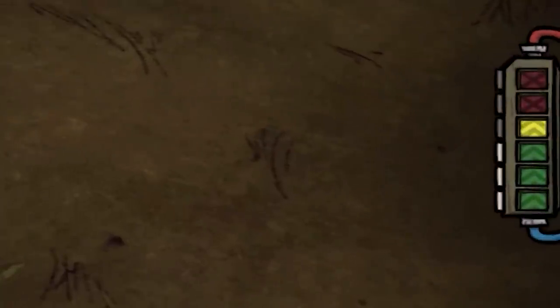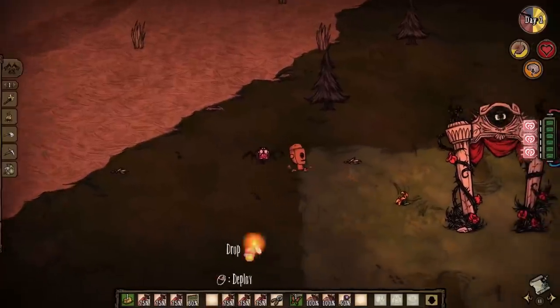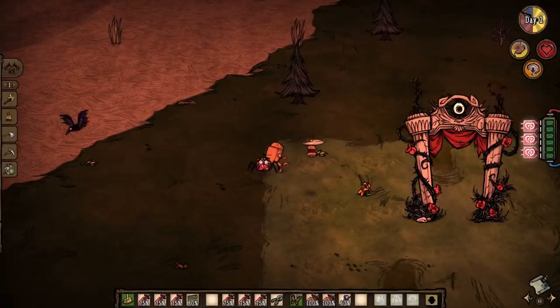The new stuff includes an entire meter at the side, in which you can plug in various light bulbs to make yourself stronger. These bulbs will only work once your meter is charged, and they will also work as long as your meter is charged. The only way to lose charge is to either be starving or be super wet, so once you get an upgrade it's pretty much permanent.